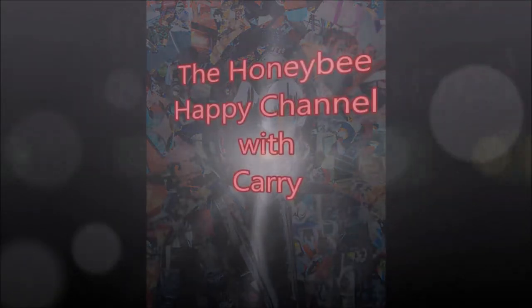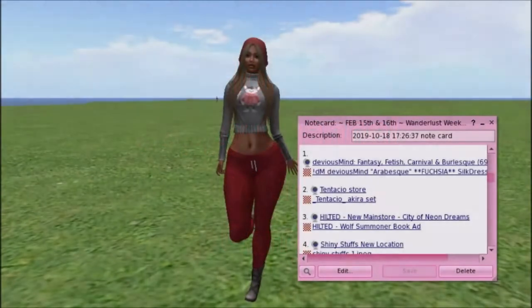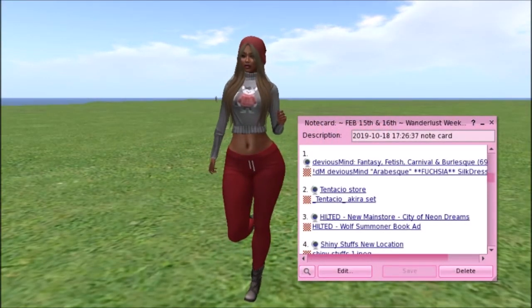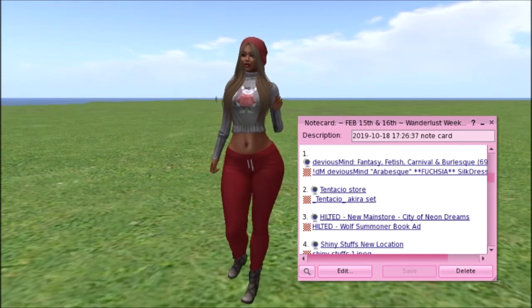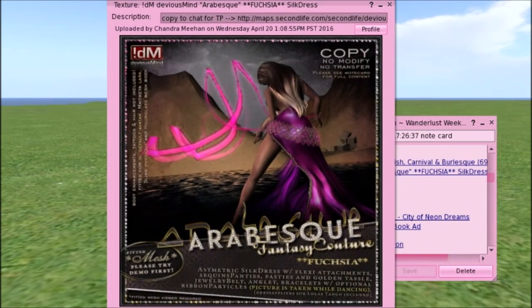So let's get started with the Wanderlust Weekend. Devious Mind — Fantasy Fetish, Carnival, Burlesque — has a fuchsia silk dress. That's very pretty.